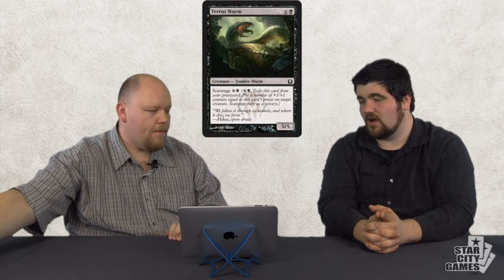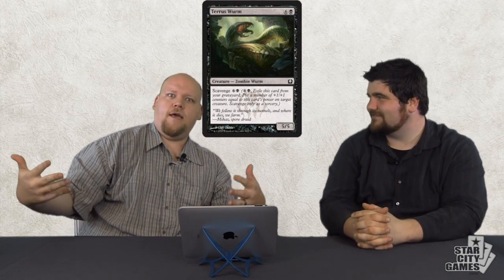Terrace Worm — seven mana for a 5/5 with Scavenge for seven. It is what it looks like. It's a very big zombie worm — it scavenges for the same cost it costs to cast. Once you've gotten to the point where you can cast this guy, you know it's going to come back and get you. I think it will be decent just because it is two lives and goes for a long time. It's a good finisher, I think, probably good in the mirrors too. Remember the Minotaur — seven mana for a 6/2 first strike haste? Now there's a seven mana 5/5 with scavenge for the same cost. It's going to be really good in Limited.